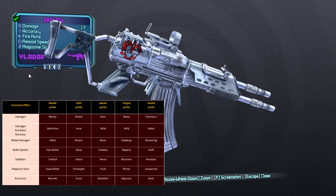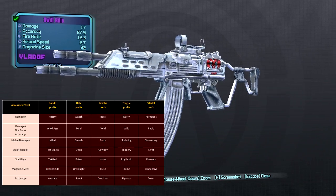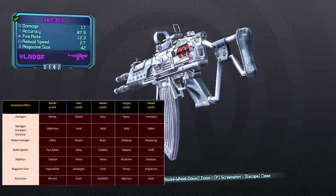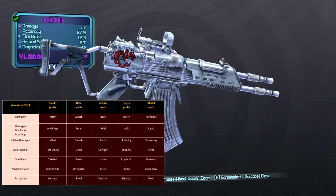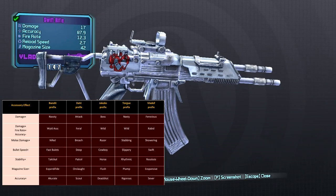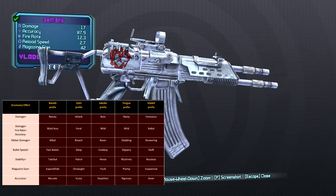My personal favorite is the Swift prefix. You can find this attachment on the right of the assault rifle. This one will give you a rate of fire increase by a significant amount, as well as increasing the projectile speed, which is invaluable for Torgue assault rifles. In addition, it will also make special projectiles like the Hail travel further. You will need to adjust to the new travel speed and how far off they go, but it's not really a downside — just something you need to get used to.